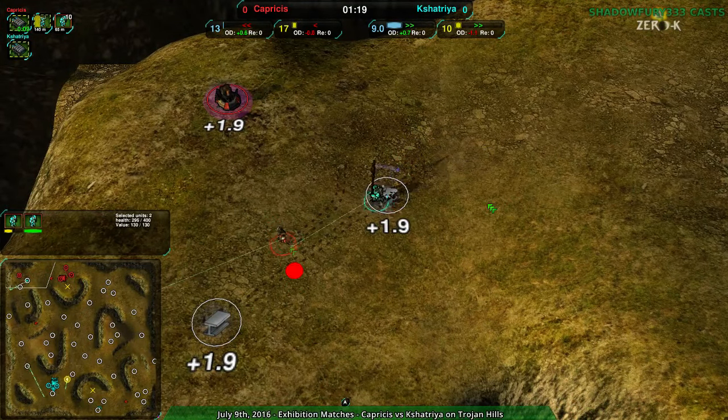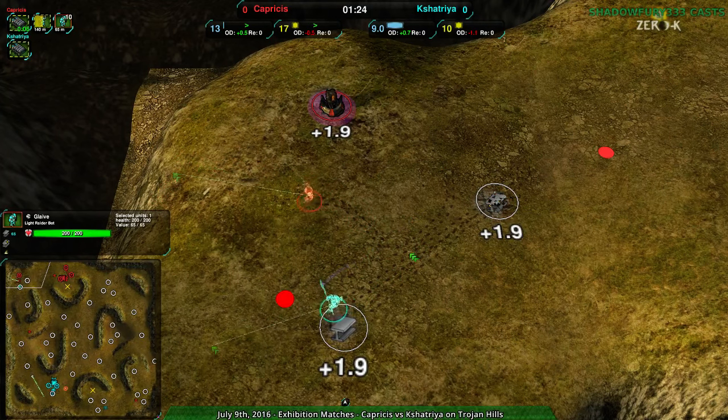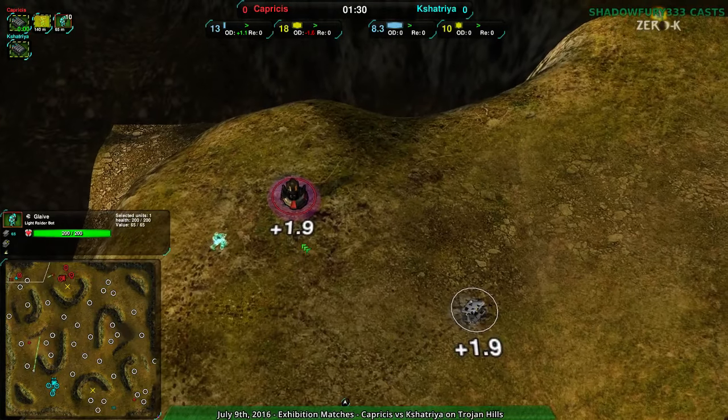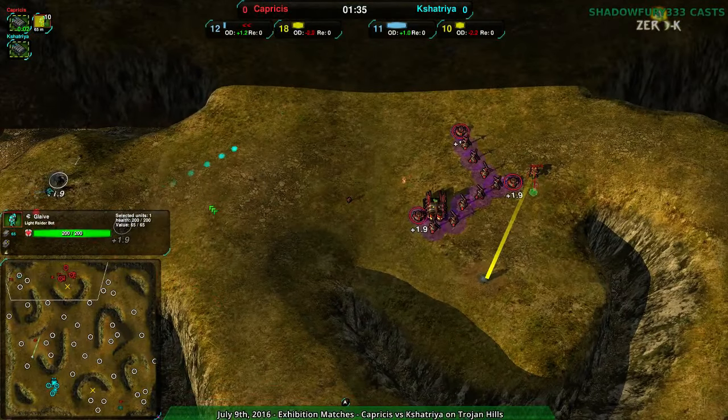It's good to have the Scythe attack — it's not a bad idea necessarily. It's just that Scythes are cloaked, so the decloak radius being pretty small matters. Really, Scythes when you don't announce their presence can do a lot of scouting and then a lot of damage. But right now Capricious is going to be looking for this Scythe — or in theory.